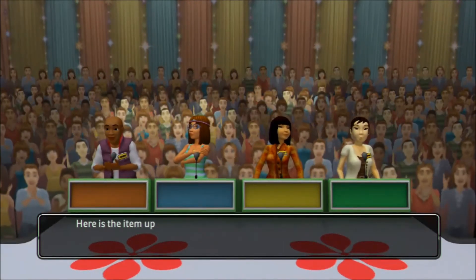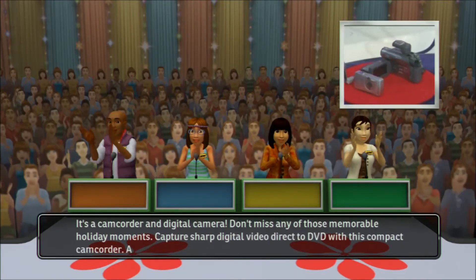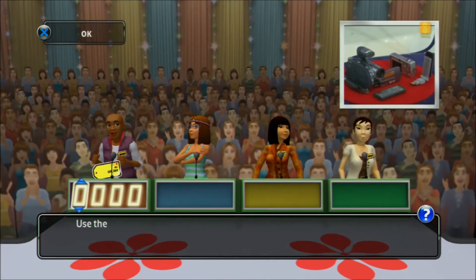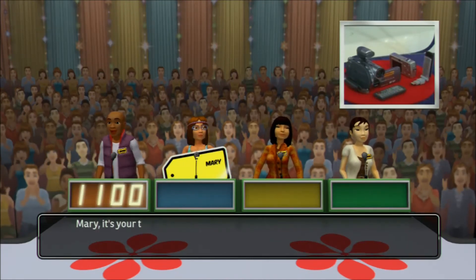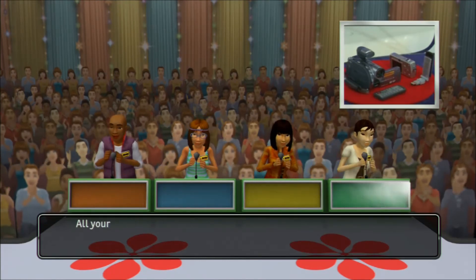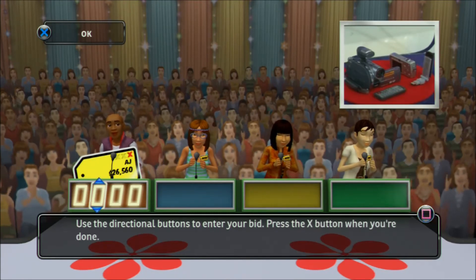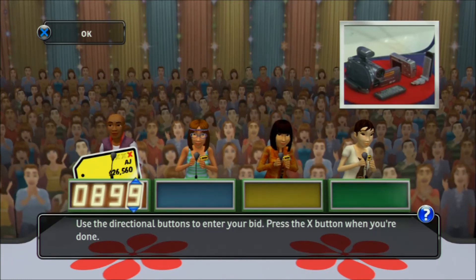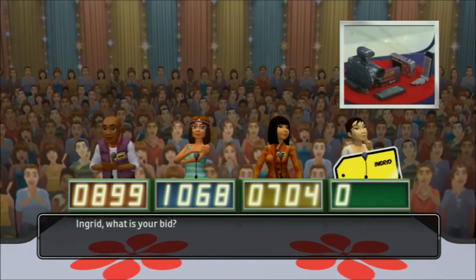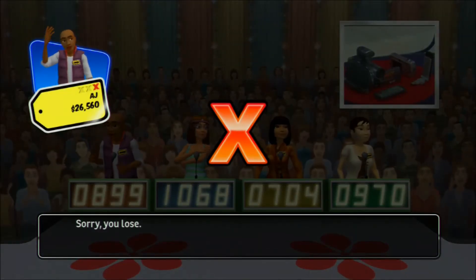Welcome to Contestants Row. Here is the item up for bids — a camcorder and digital camera. Don't miss any memorable holiday moments: capture sharp digital video direct to DVD with this compact camcorder, and for stunning still images there is a 5-megapixel digital camera. What is your bid? All your bids are over the retail price — please bid again with lower bids. This item's actual retail price is... you lose. You got your second strike. Be careful — one more and it's game over.